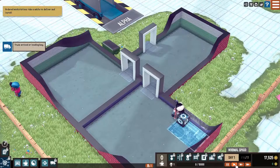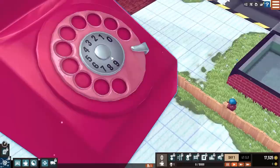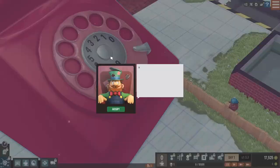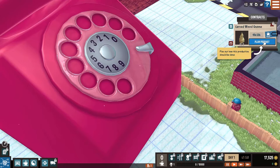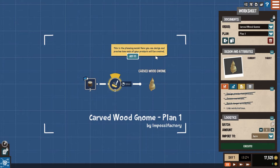Oh, he's calling again. Does he have an order for us? 'Oh, you got yourself a workbench I see. My stock of gardening gnomes are getting pretty low, can you make me a couple?' I'm guessing let's plan a product for how to make wooden gnomes. Alright, let's do it. This is the planning mode - here you can design and preview how each of your products will be created.